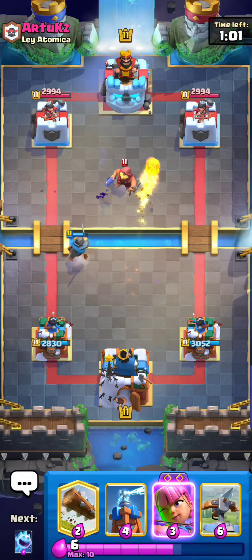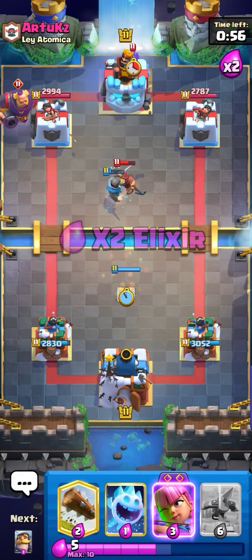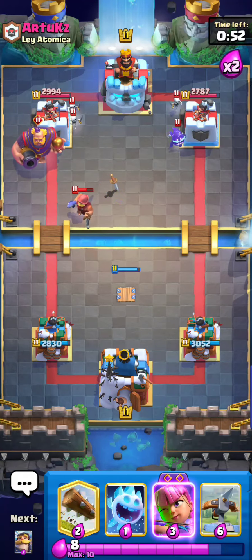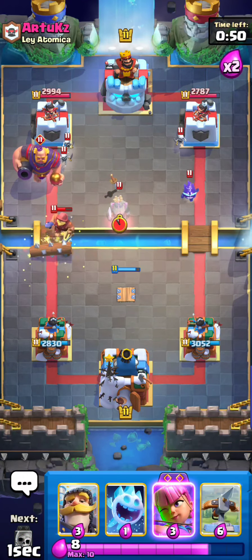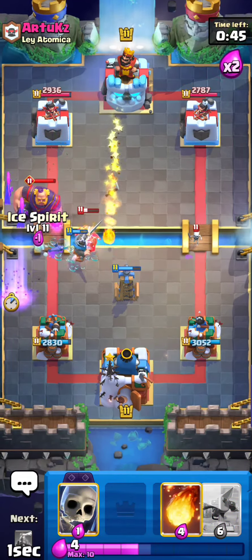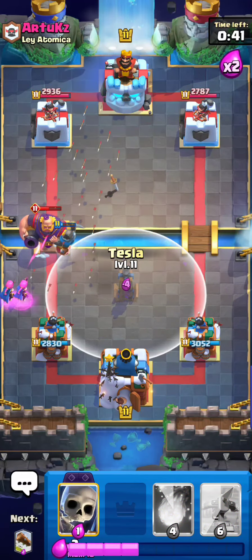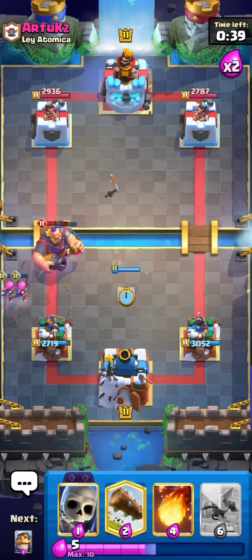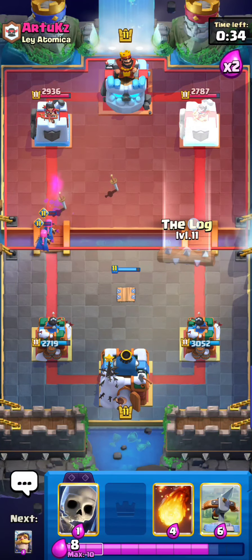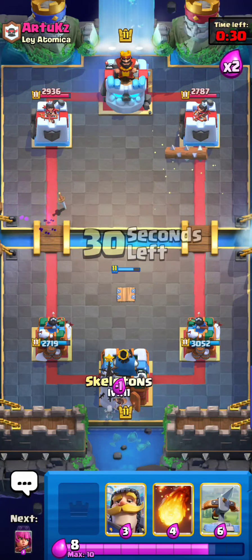I try to Fireball the Fisherman and completely miss. That was a really bad Fireball — he goes Evo RG and spams cycle cards in the back. I'm going to have to do something to survive here. I can't see how I'll live this... but actually, Evo Archers can survive Arrows, so I'm going to be fine. He does Arrows, I'll go Tesla. Evo Archers are pretty good because they do survive Arrows — that's a really nice trait, and you definitely want to get around to them as much as you can.